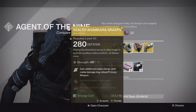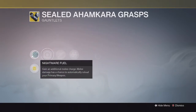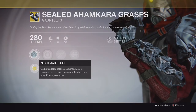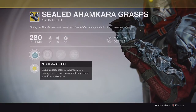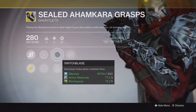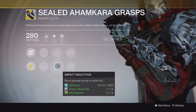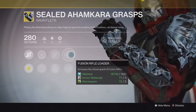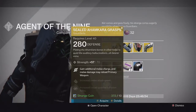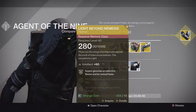For the Hunter we have the Sealed Ahamkara Grasp - the new Taken King one with full strength on it. The special perk grants an additional melee charge, and melee damage has a chance to automatically reload your primary weapon. This is really good with Nightstalker, giving you that extra charge for your smoke. It also has increased discipline and strength, decreased melee attack cooldown, bonus grenade energy on melee hits, fusion rifle reloader, and rocket launcher reloader. I'm going to pick one up for my Hunter.